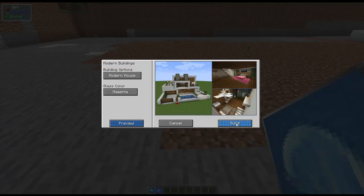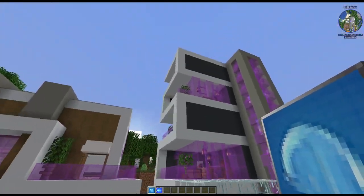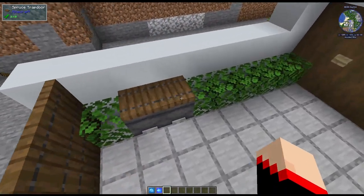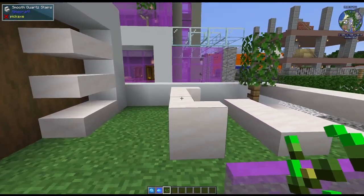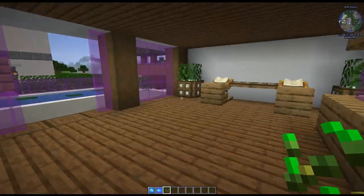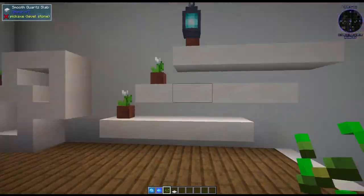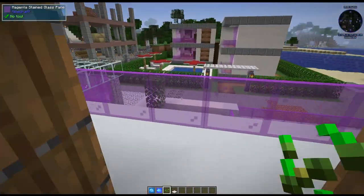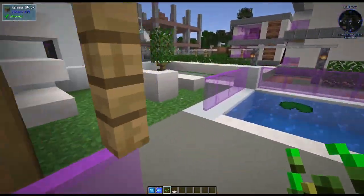Next up we have the modern house. Even looking from the outside you can definitely tell it has a very modern feel, and it kind of goes along with the apartments. It even has garage doors — or at least what's supposed to look like garage door entrances — a little pool, and a little patio area. Very creative use of materials as the area around the bed like a rug. If we go upstairs there's another bedroom, another little patio out here with an umbrella, and a little patio over here. Very, very creative.